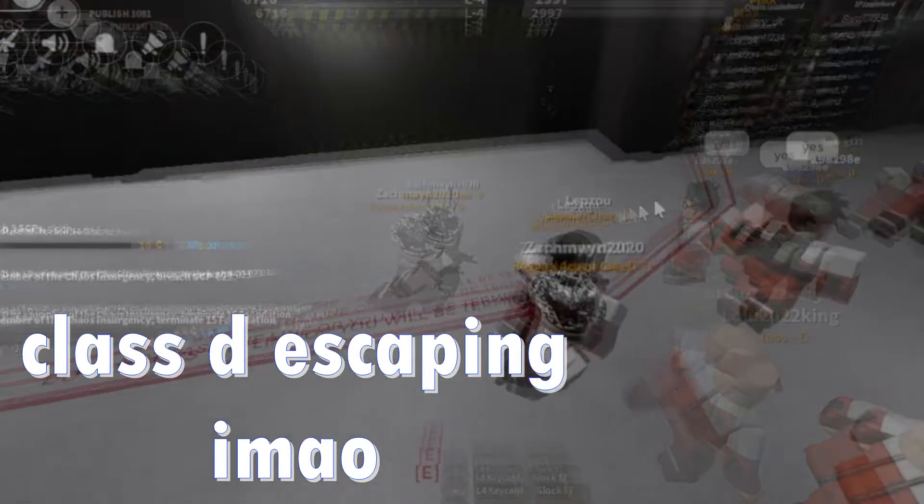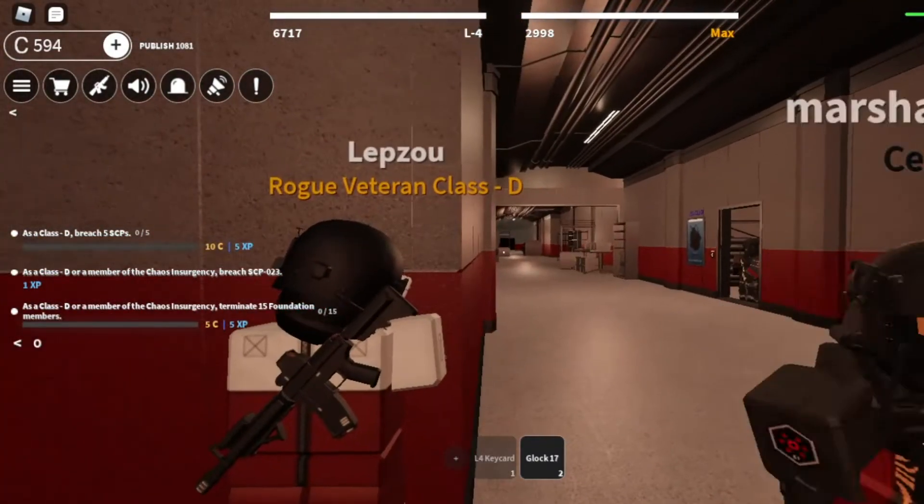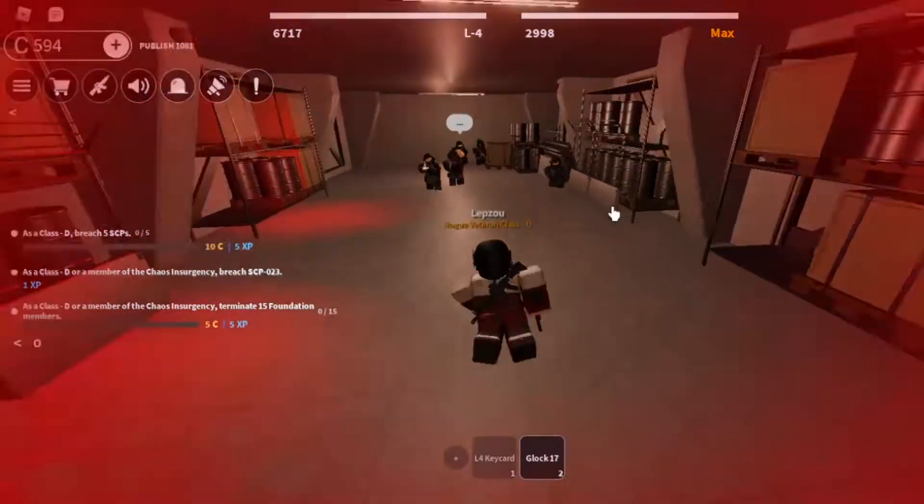Escape the facility and rebel against the foundation. PvP with your enemies and make your dream team to beat everyone. Take important parts of the facility like the bunker, the helipad, and much more.